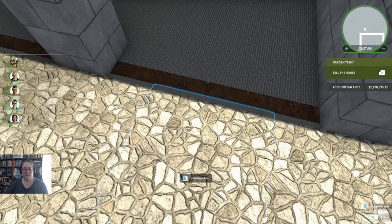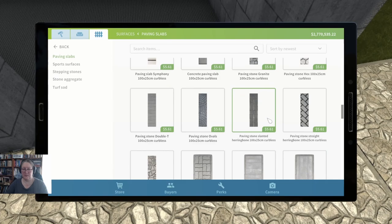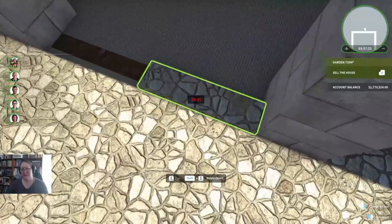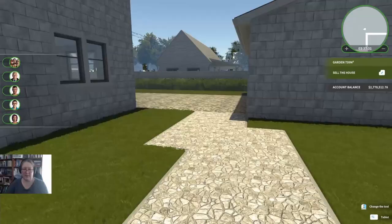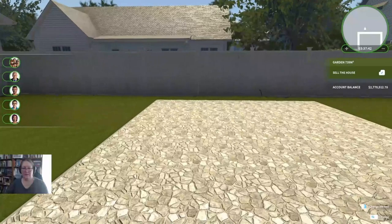The game has eaten my cobblestone bits — we had cobblestone bits without edging. I'm going to put them in again. Actually, I was muddling up the house with the garage — over in the garage the game has not eaten my cobblestone bits. I'm lost in my own yard, that's terrible. So we're going to have an outdoor area that's comfortable — let's find ourselves a gazebo.